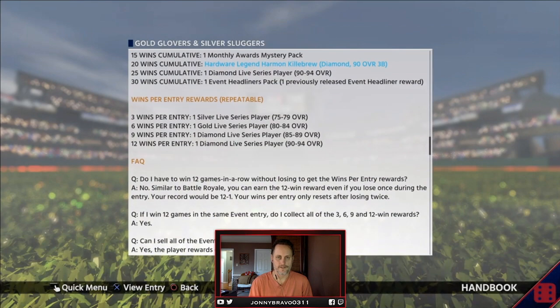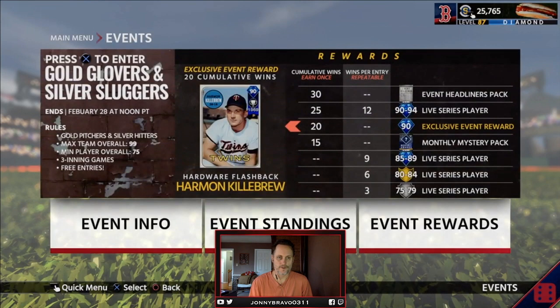You get the same kind of thing — 3, 6, 9, 12 wins will get you a Silver, Gold, Live from 85 to 89, and then Live from 90 to 94. That's about it for the event. This one goes until February 28th, so plenty of time to go ahead and knock it out.